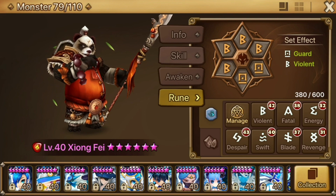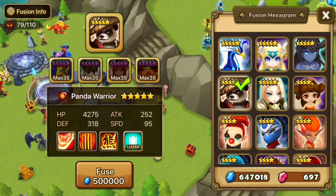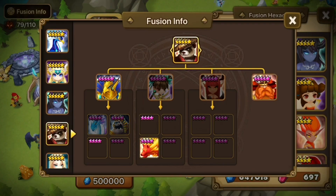All right, here comes that Zhang Fei content that I know everyone's been looking for. Mr. Fei, the Fire Panda Warrior, lives in the fusion hexagram. Fun fact about me: he was my second fusion right after Veramos.